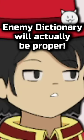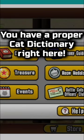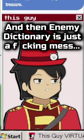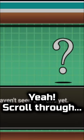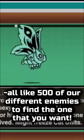...the enemy dictionary will actually be proper. What is this? This is so bad. You have a proper cat dictionary right here — this is very good, this is neat — and the enemy dictionary is just a fucking mess. You have to scroll through all like 500 different enemies to find the one you want. Like, Jesus Christ.